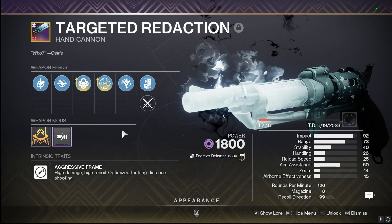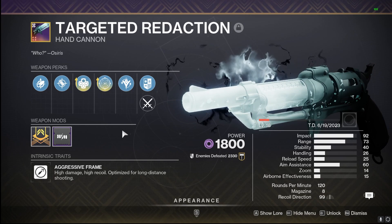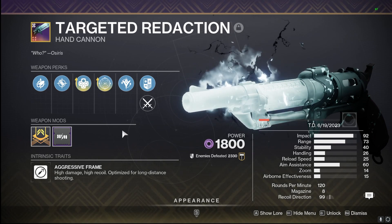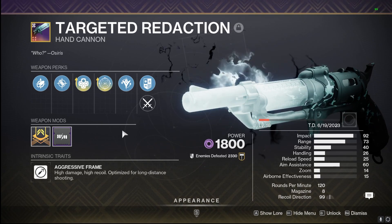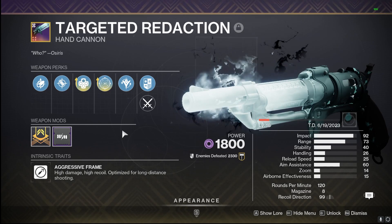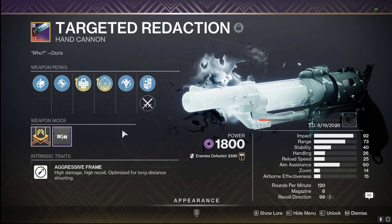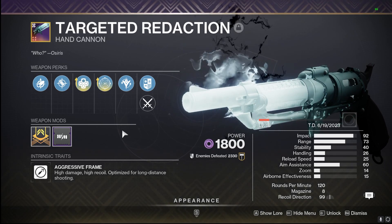Second for our Energy Hand Cannons, we got the Void Targeted Redaction. This came from this season — it's the 120 version of the Spare Rations. It has some very good PvE rolls: Destabilizing Rounds and Collective Action are both very good options, especially with collecting Stasis Shards, Fire Sprites, Void Breaches, or Ionic Traces to trigger a damage boost with Collective Action. It's a very good weapon in PvE right now, and those 75% and 20% damage buffs will make it even better. A lot of these will be crafted for the versatility of enhanced perks, so definitely try to craft as many as you can.